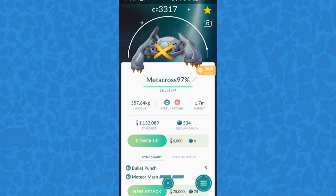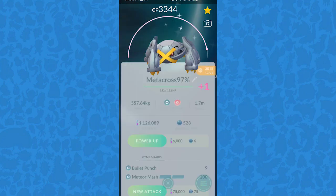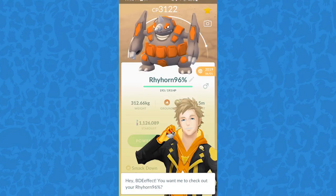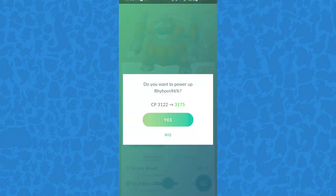Even in raids, high IVs give you a small advantage. Save your Stardust for high IVs and don't go wasting it on lower ones. Even if you find a really good IV Pokémon early on, you will always find a better one in the future. The higher level you go, the higher CP Pokémon you're going to find.